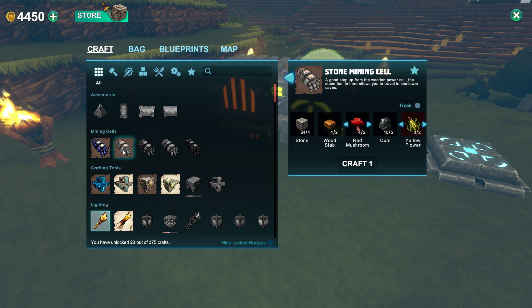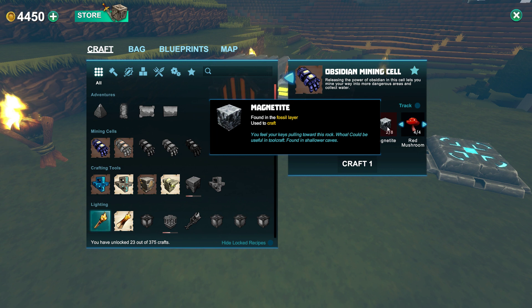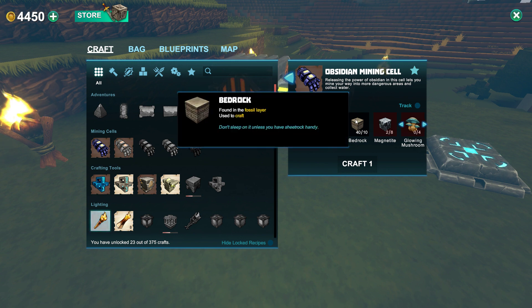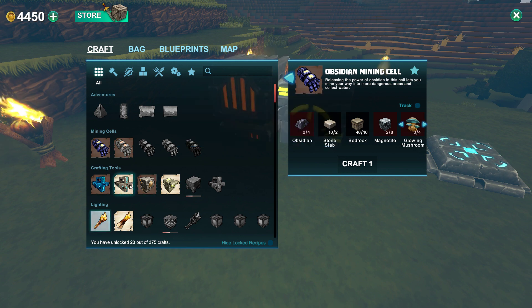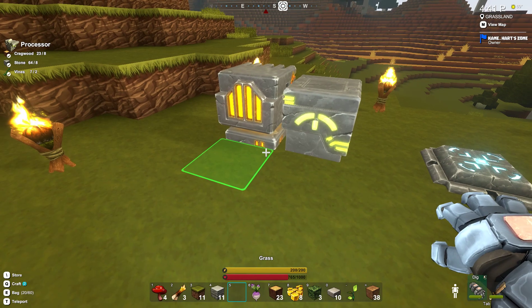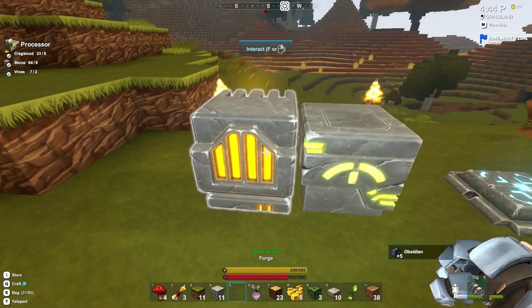So what's our next tool we can make? The obsidian one. We're gonna need more of the magnetized, and stone we're good — obsidian we need more. So we can work on that. We also would like to probably get some better extractors — at least bring one with us, right? Try it out. It requires obsidian slabs, so maybe we'll bring a couple of these with us so we can try it out.